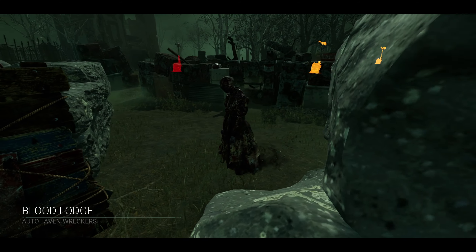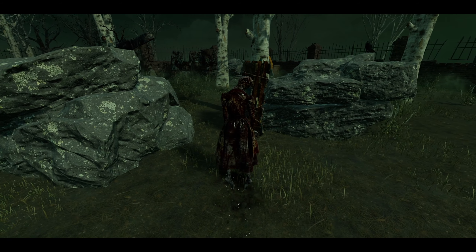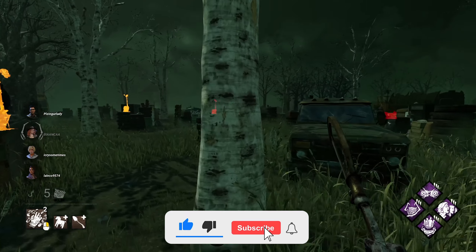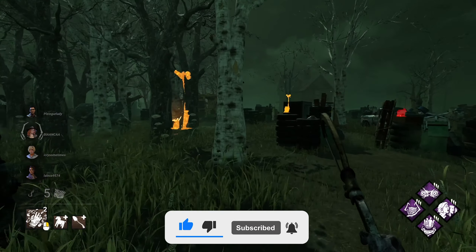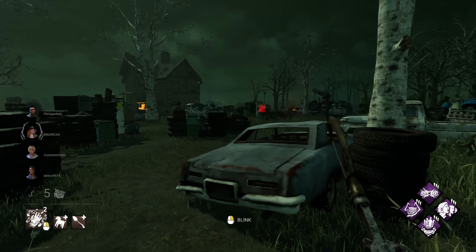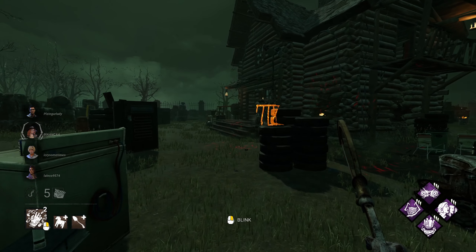All right, in on the Blood Lodge trying out the Nurse today using one of my favorite builds. We're running Infectious Fright for the snowball effect during chases, and also Shadowborn for that extra field of view, and the fairly standard perks Barbecue and Chili and Hex Ruin. Let's see how we go.